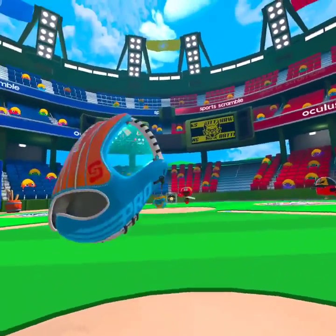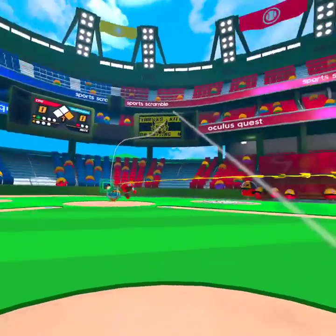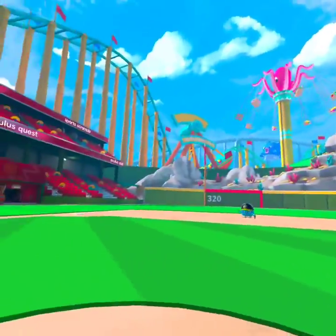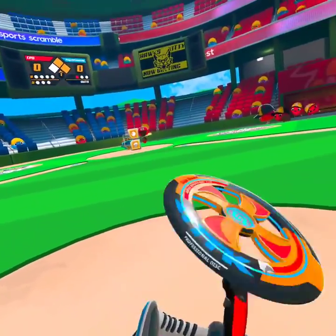Did you see that drop though? I'll try and throw that with a wall. That's a single. Your opponent now has a golden bat, so we're not throwing a strike - there's no way. We have to throw it way low.